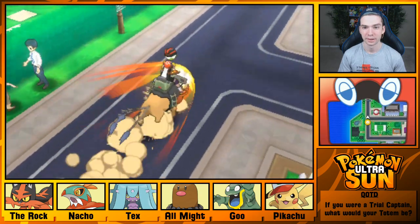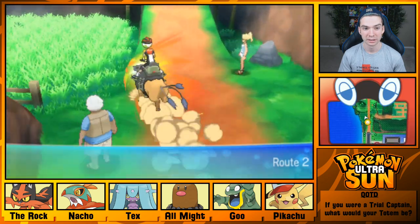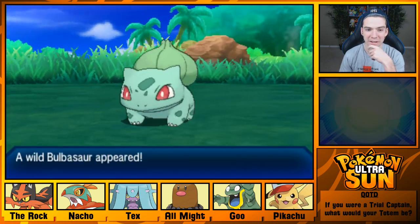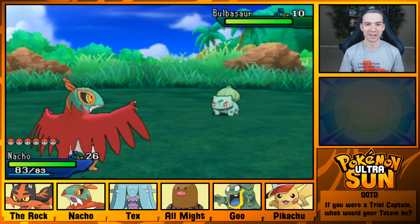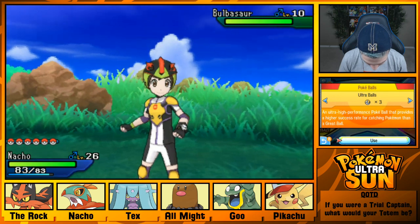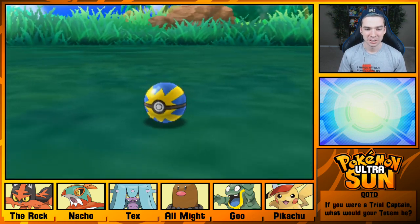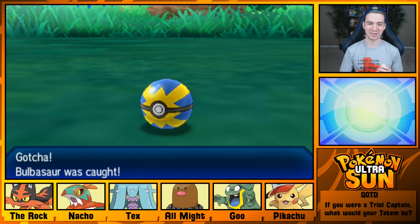Well, this is exciting. You can get the Kanto starters on Melee Melee Island! Is this gonna be the Bulbasaur? It said Route 2. And there it is! I'm Bulbasaur! And I am Hawlucha! We just need a Squirtle and we have Pokemon Talk Episode 21 right here. Let's just throw a Quick Ball. Alright, it's fine! We got a Bulbasaur! Way to go, guys! I'm proud of you. Doing good work.